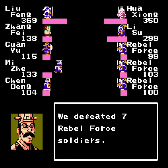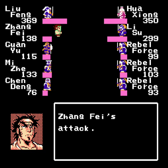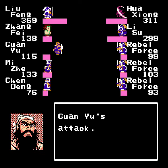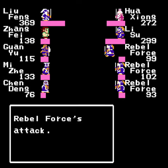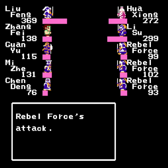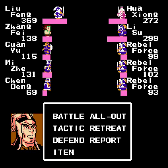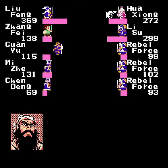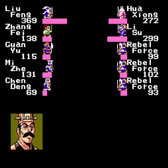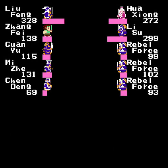I also want to save some of my TP for Qixin, because Zhang Fei and Guan Yu are getting a little close to getting knocked below 100 soldiers. But we'll be ready for that. We still need to work on that rebel force — we'll have Liu Feng do it, since the tacticians are not doing very good at that.